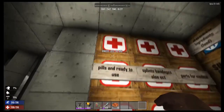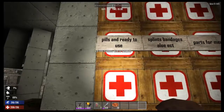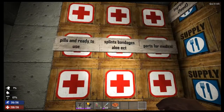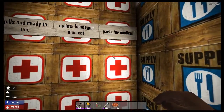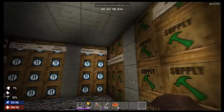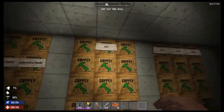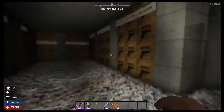Pools are ready to use. We've got splints, bandages, aloe, etc. We've got parts for medical. Then you've got foods, schematics, books, miscellaneous. This is more like for the people who don't want to sort — they just come here, dump it out, and then Joker will sort it out later.